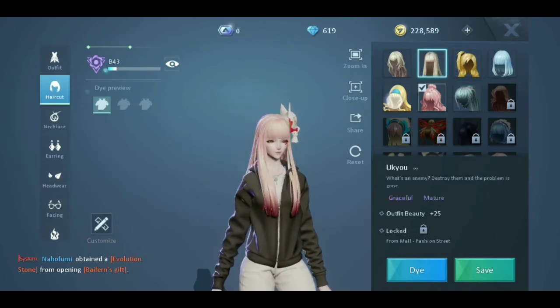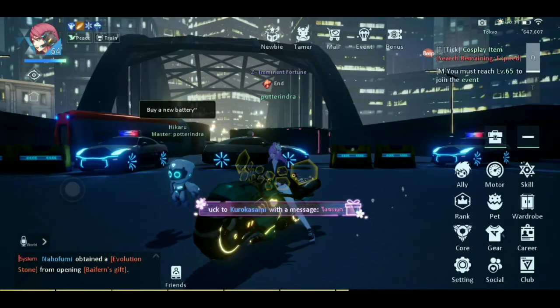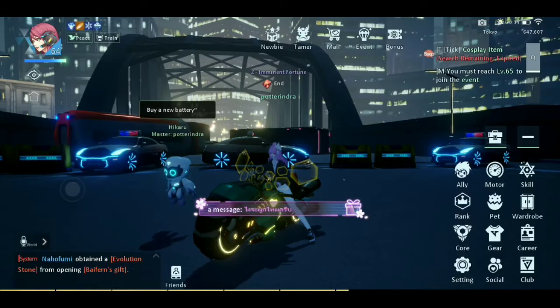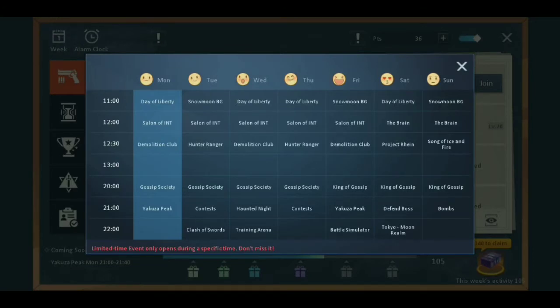You can check in the wardrobe and then in the market. Every day, check the event section — that's the event. And a weekly thing: click your in-game calendar. That's very good — check your time available. Yes, that's true.